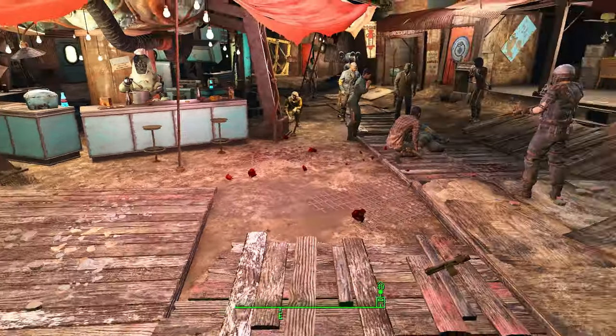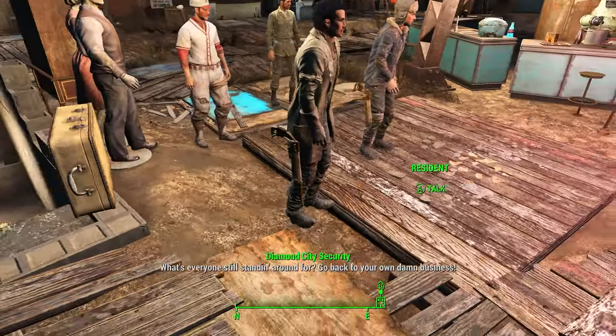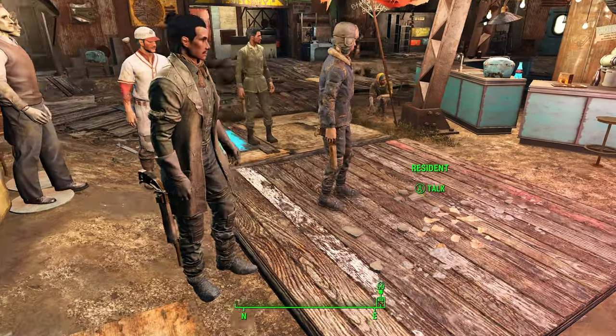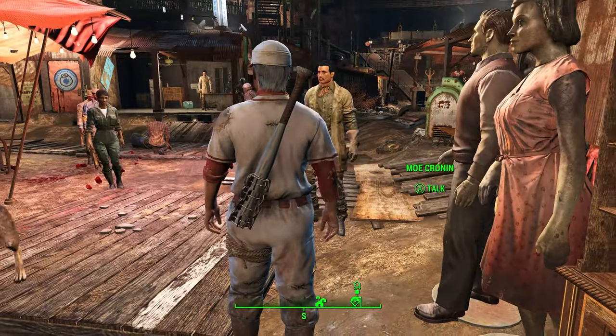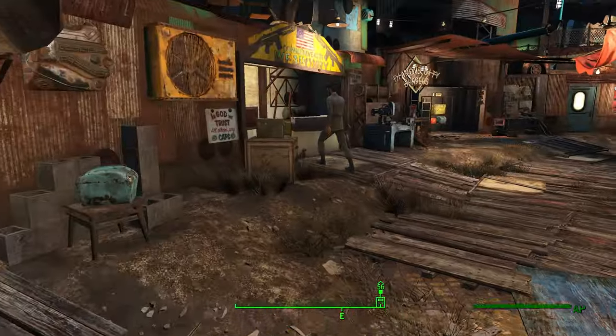If you take a look at these NPCs here, if you take a look at their hips, you can see the people with pistols have pipe weapons on their hips, as well as people with melee weapons have weapons on their back.